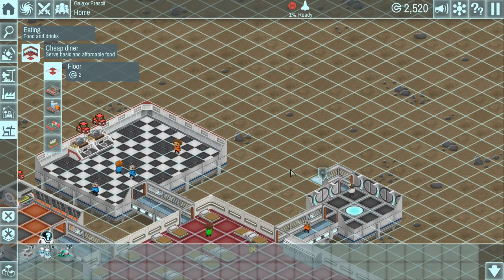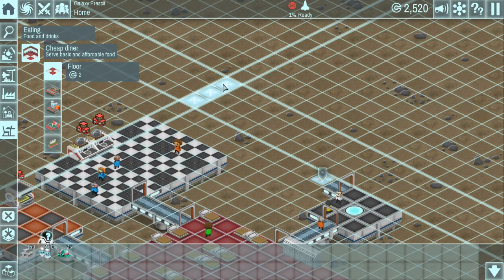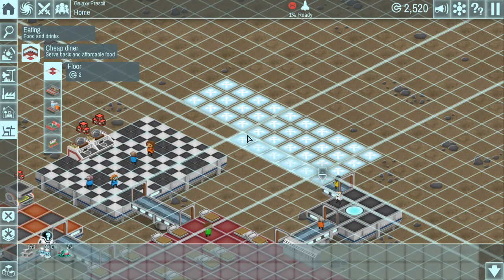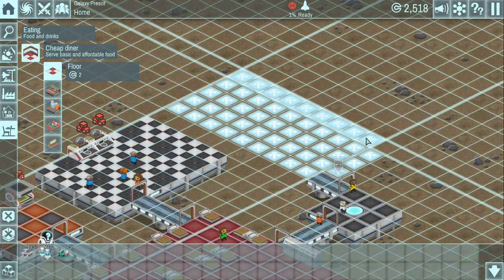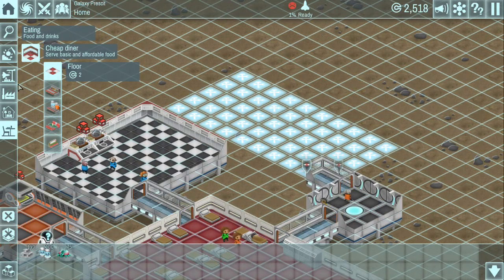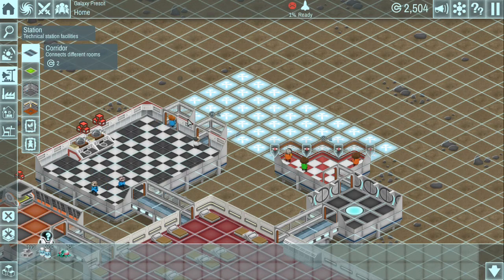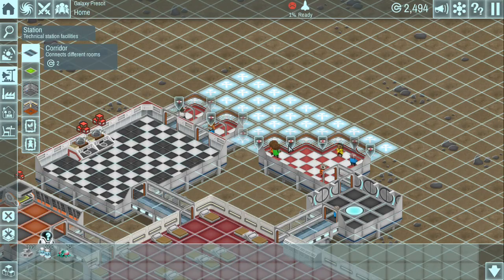So we're just going to have this thing go something like this - maybe even bigger than that. Now we're going to run another corridor from our kitchen to this area, and maybe even put another one right there. I am just clicking the wall there but you can see I got something going on with a little shield behind the wall. I need another one and then another one behind here. Excellent, I like that.